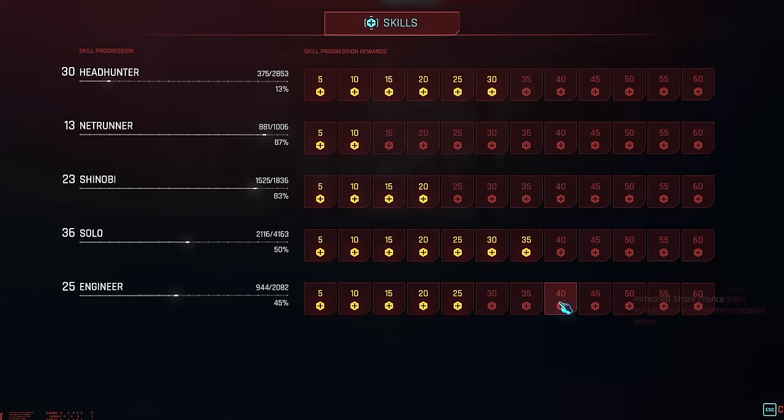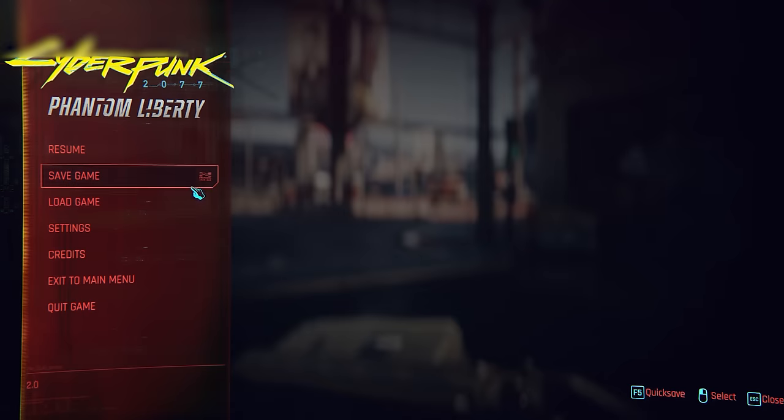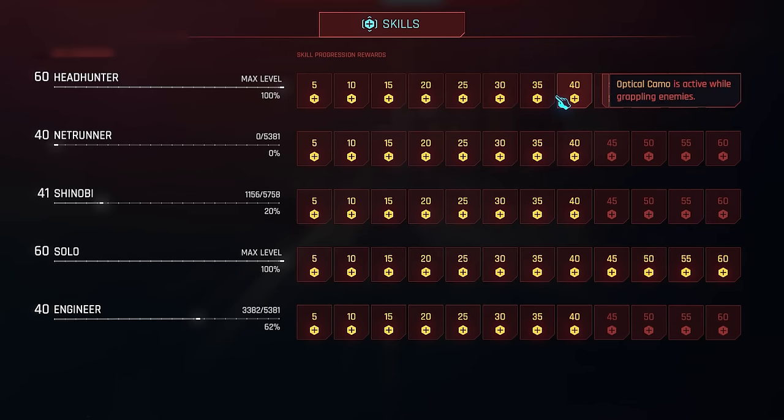Skill progression has been redesigned and now features its own dedicated screen split into five categories following the five skill trees: Headhunter, Netrunner, Shinobi, Solo, and Engineer. Each levels up as you perform different actions — use a lot of headshots and sniper rifles to upgrade Headhunter, use Quick Hacks to upgrade Netrunner. Many of these perks have been completely redesigned, and many of them especially towards the end at level 50 and 60 are extremely powerful.